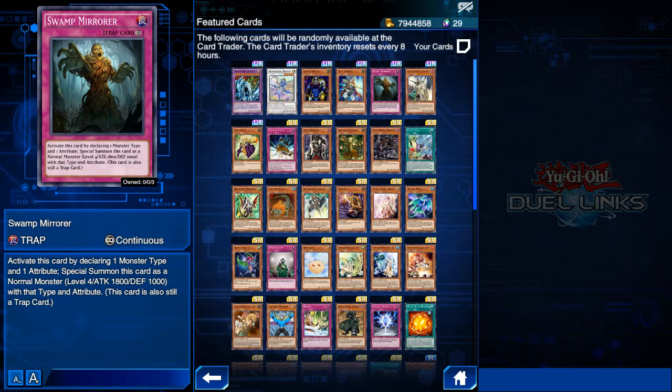Next we have Swamp Mirror. This card fits well into decks that feature a lot of trap cards, but also — not many people know this — it fits really well in new dino decks which have Survival's End. You change this card's type to dinosaur and it synergizes well with Survival's End. Also remember that this card acts as a normal monster.